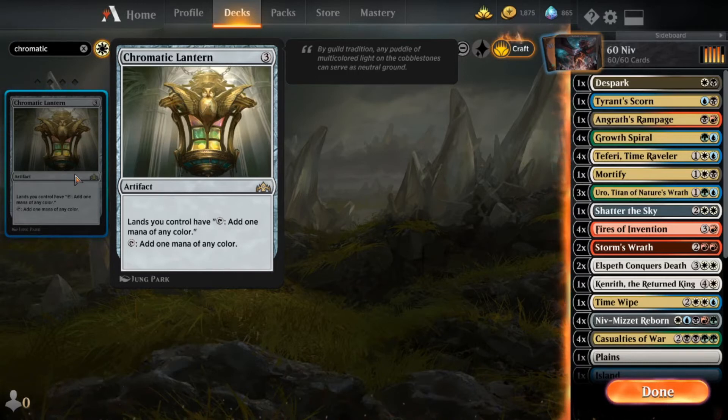I feel like on the lower end, if you had four copies of Chromatic Lantern it would make the deck a lot stronger, especially in the early stages of the game. Having this out there if you don't have the Fires of Invention — I don't know what is going on with the hand smoothing in this deck.